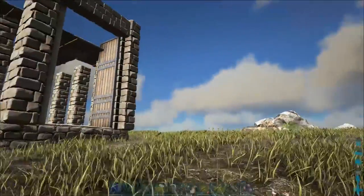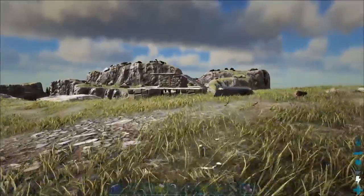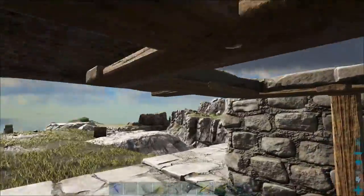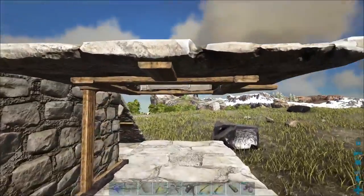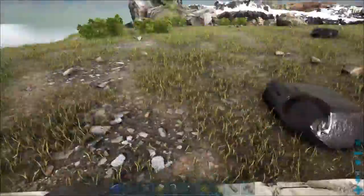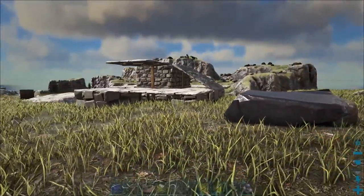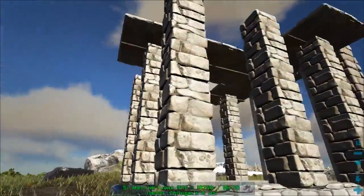Here on the subscriber server, we generally use a different combination of taming pens. Of course, we have the Hyaenodon one right here, and then we use the mod called S+, so we don't have to recreate this hatch frame whenever we need a new one. We just have to pick it up with the demo gun and put it down right here so it's always loaded. You can put a Hyaenodon in there, go in there, pet it, and everything works out fine.